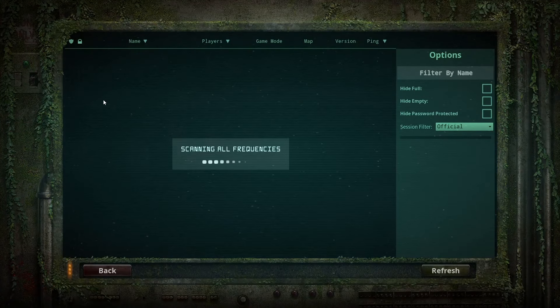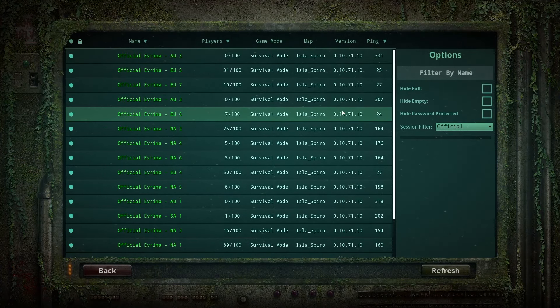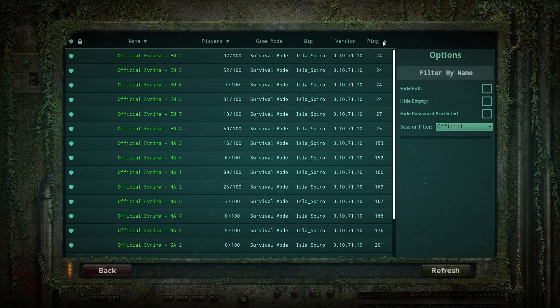Now that you are in the game, hit play and you will see a variety of official servers. I would recommend pressing the ping button in the top right to play on servers closest to you and have the least amount of lag. The official servers are owned by the devs and are currently my favourite servers to play on.